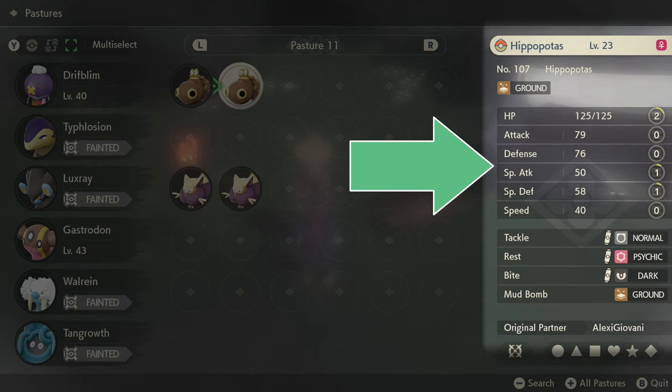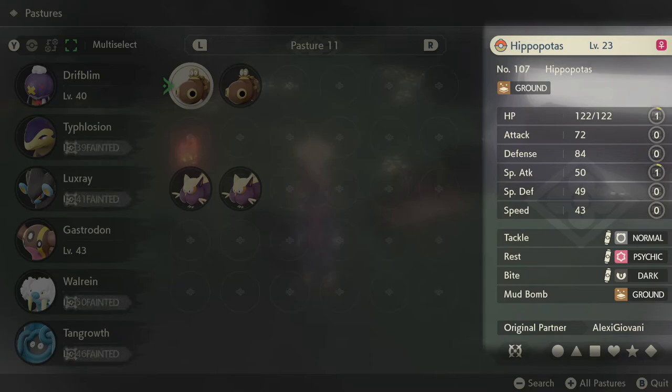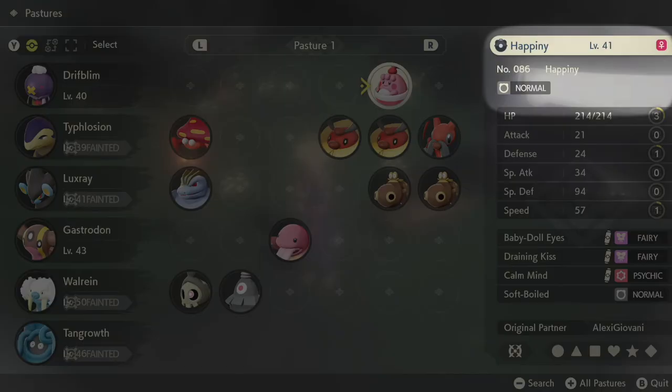No doubt you'll be faced with decisions like this where two Pokemon are the exact same level, so be mindful of this and choose the one that's got more fight abilities or has mastered certain moves.